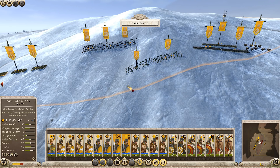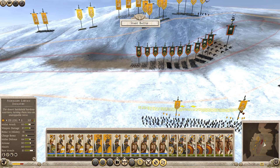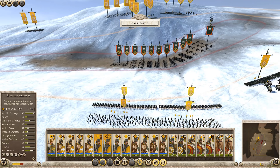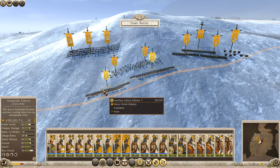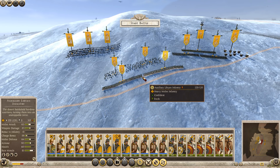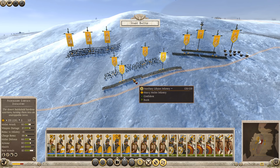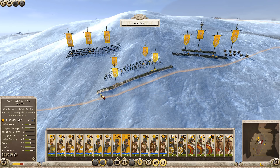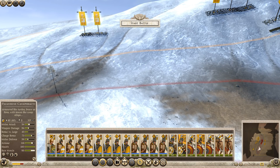Let's position these melee units here to protect the Archers if they get charged. Libyan Infantry! Alright — I didn't want to do that, I wanted both of them selected. There we go. We have some Pomerian Cataphracts and Legionary Cavalry — very heavy Shock Cavalry, a couple of them.